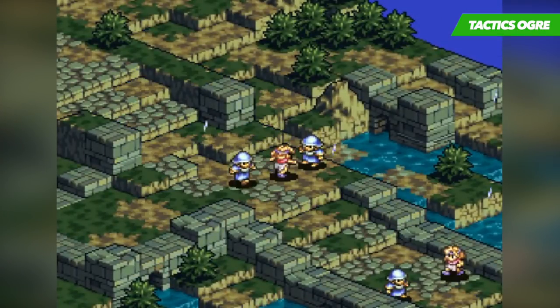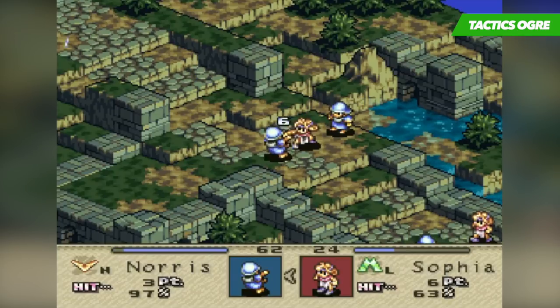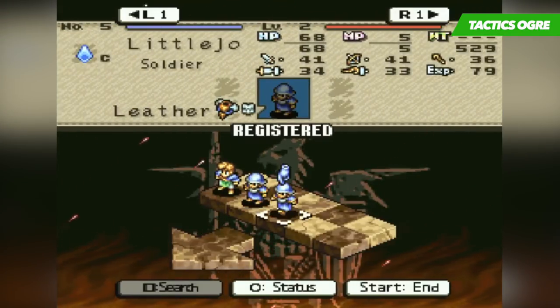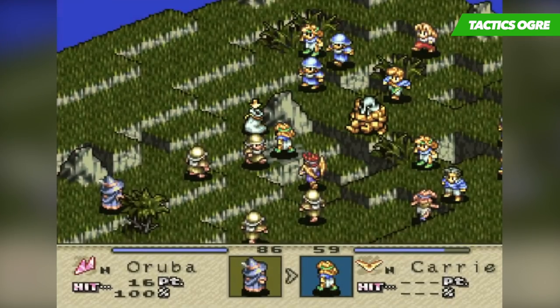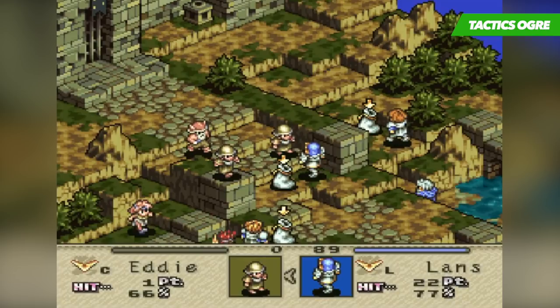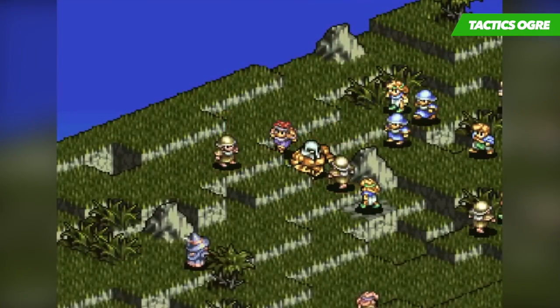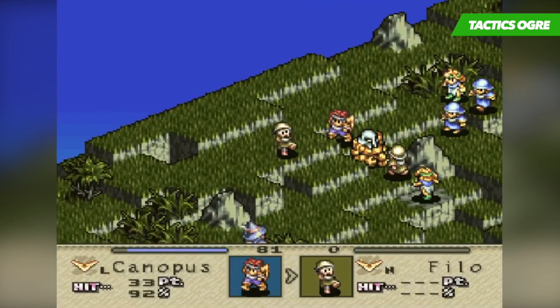No tactical RPG could survive on its own without enticing battles, and Tactics Ogre more than provides. This game is not for the impatient or the brash — you will need to carefully plan out your battle and execute it with caution. Since the battlefields are rather large and the player can select up to 10 characters per battle, it's quite common for each encounter to be long and drawn out. The game does offer an in-battle save system, where you can save the exact moment of battle where you left off. It is really convenient.